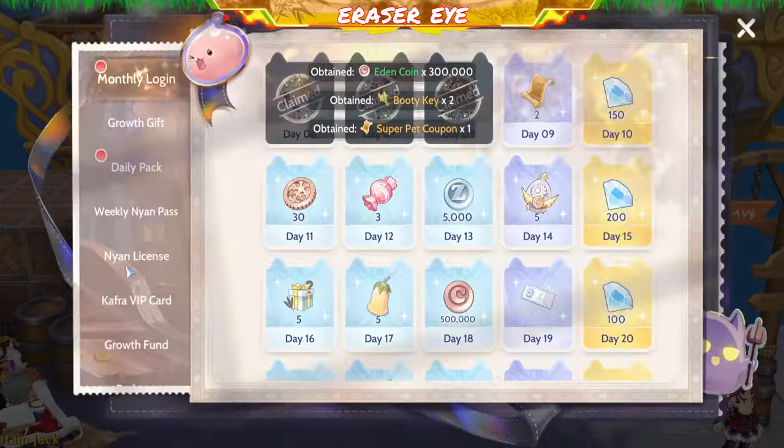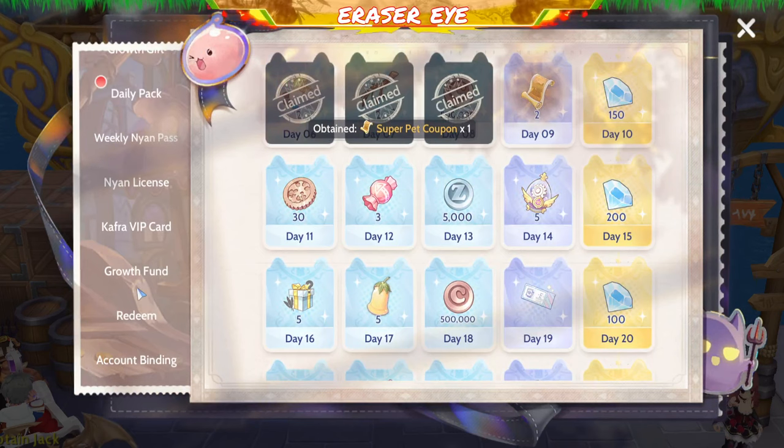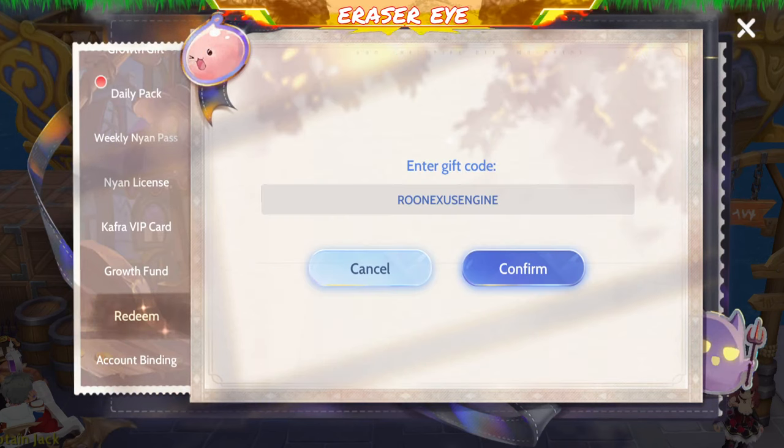Plus 3,000 Eden Coins. Very good! So grab that code: ROO Nexus Engine.